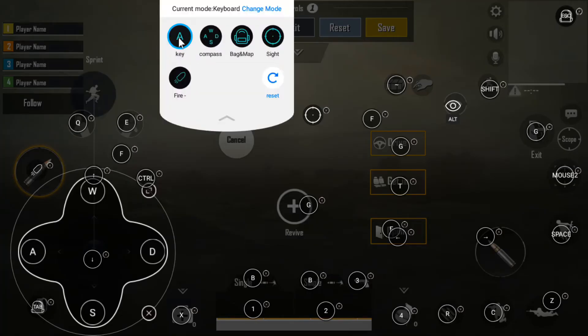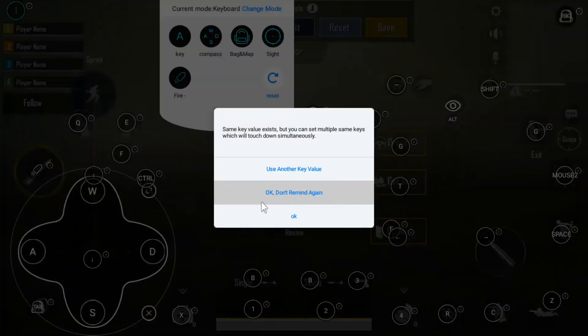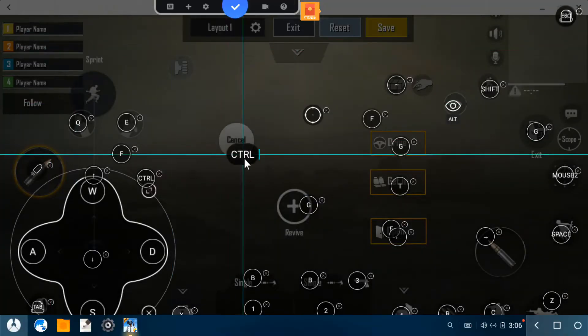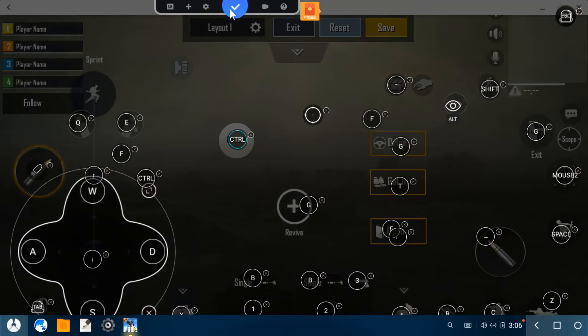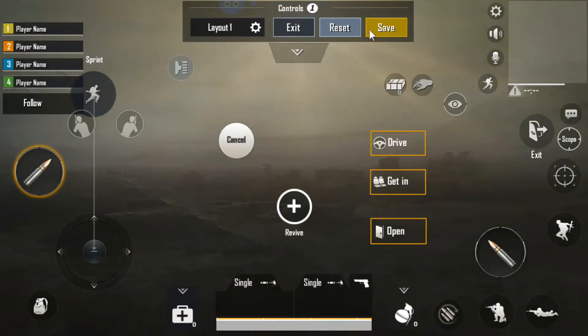Under control, set the cancel button for grenades. Now click on save. Now we have to go to inverter settings.